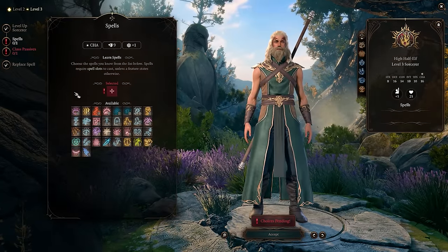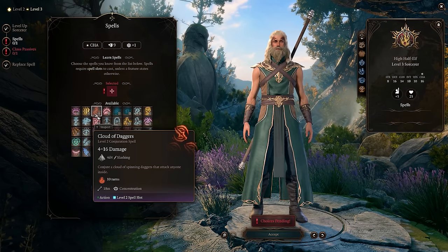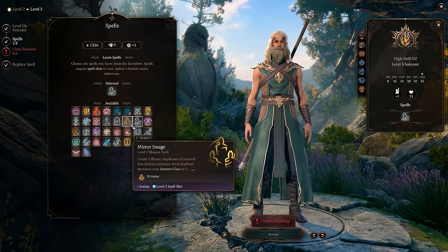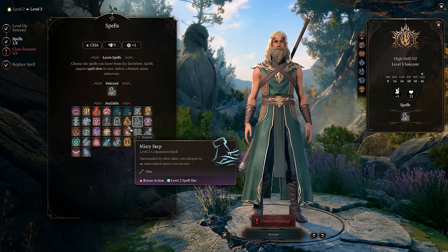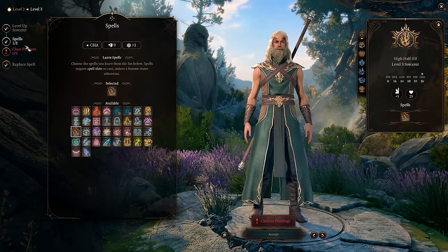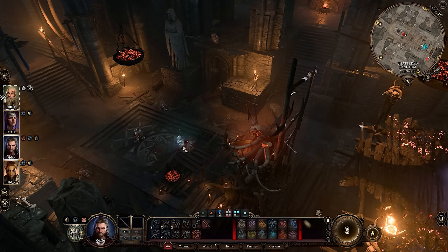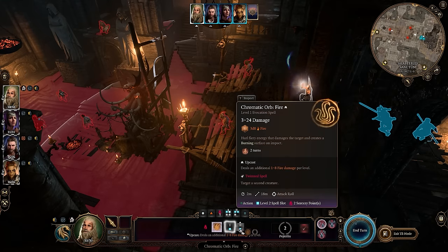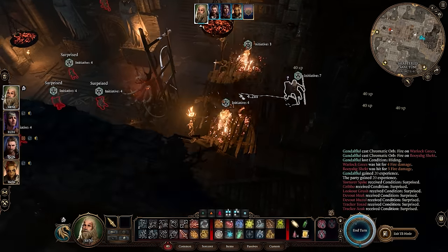Once you reach level three, you unlock more spell slots and additional metamagic uses. We also gain access to tier-two spells like cloud of daggers, scorching ray, and misty step. If you want an escape, go with misty step. If your damage feels lacking, cloud of daggers is very strong, as is scorching ray — we'll pick one of these anyway around level four or five. Either choice will serve you well.